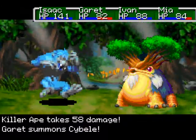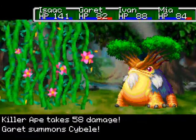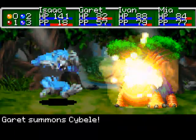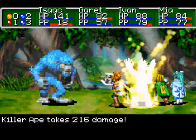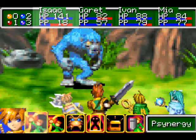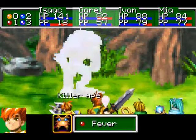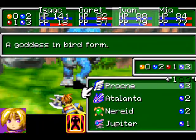Alright, now here's Cybele. It's some sort of turtle thing. In Dark Dawn they actually add a little bit more to it, making it feel like Cybele is the person who summons — Cybele, it's kinda confusing. Once again, look up the summons for Dark Dawn and they're pretty awesome.